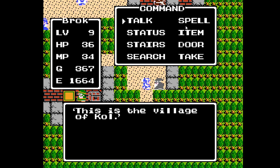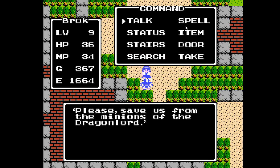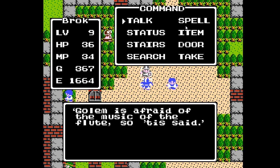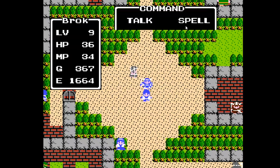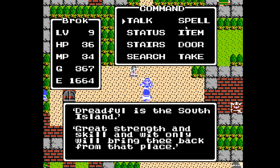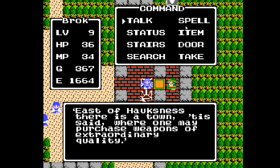We've got this old fart who tells us it's the village of Kul. Please save us from the minions of the Dragonlord. One NPC mentions Gollum — not the one from Lord of the Rings, we'll encounter that later — is afraid of the music of the flute, though I think that might be a mistranslation. Another warns: great strength, skill, and wit only will bring thee back from the southern island. A fighter-looking NPC says east of Hawksness there is a town where one may purchase weapons of extraordinary quality — though nobody's told us where Hawksness is.